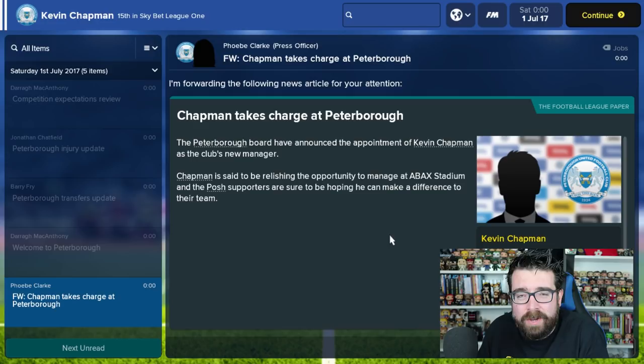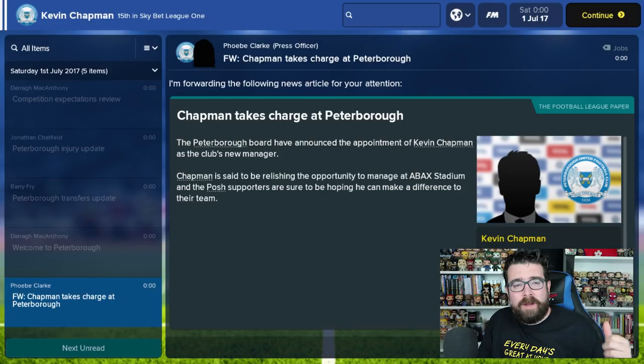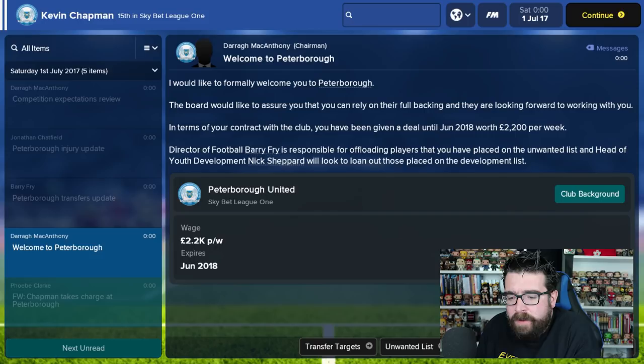I'm just going to run you through the first 10-15 minutes of what I do when I start up a new save. I've loaded up my own favourite team Peterborough United, and I'd actually recommend that as my first tip: if you're starting the game fresh and you've never played Football Manager before, pick the team you support in real life. Then you're already going to know most of the players, you'll have a rough idea of what kind of football they should be playing, what formation they should be playing - you're not going to have to figure out and learn a new team whilst also figuring out a new game. Save picking a fancy team you've never heard of or a lower league challenge for your second playthrough.